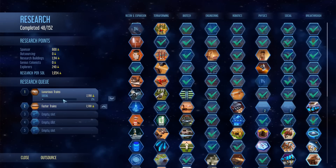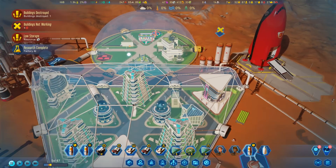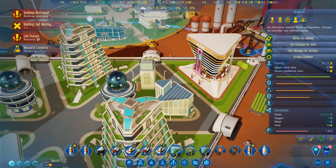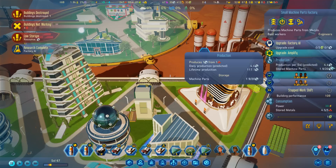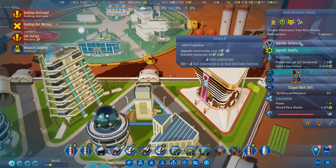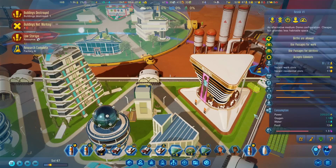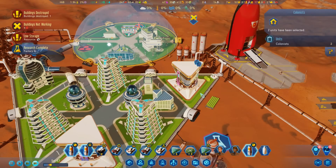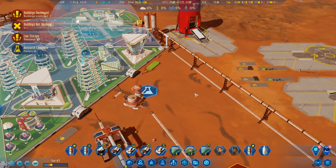I was doing Factory AI and then Luxurious Trains and Faster Trains. This allows us to build an upgrade which increases production by 20%, so we'll do that - that should get us over five machine parts per day. We'll also do it on the small electronics factory, which should get us up to maybe two and a half electronics per day, but we're buying electronics so it's not really a problem.